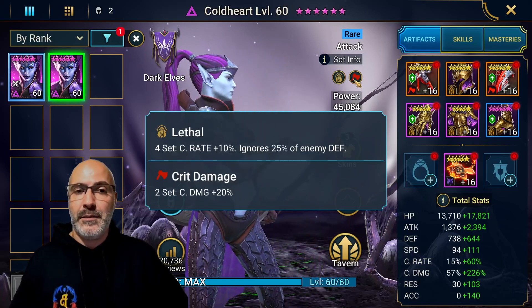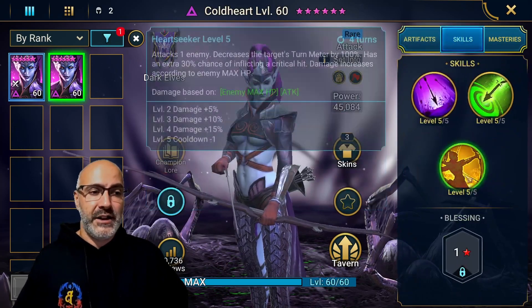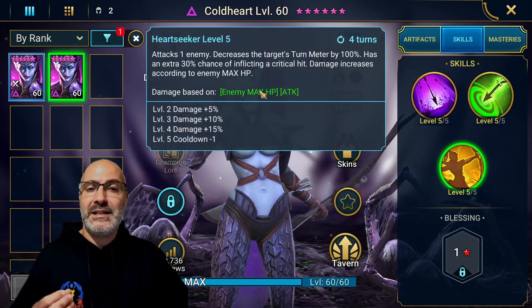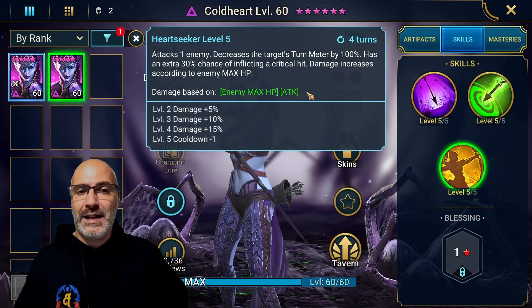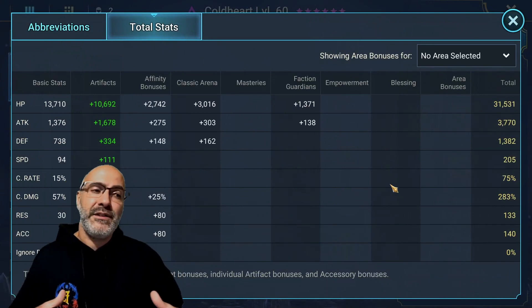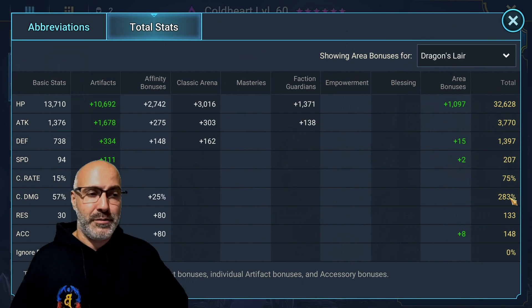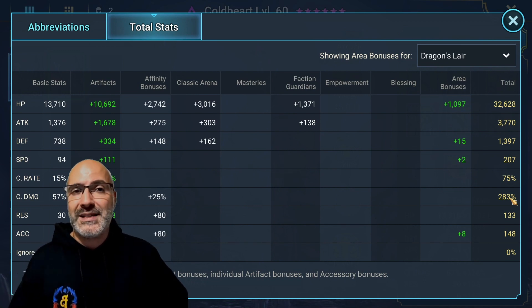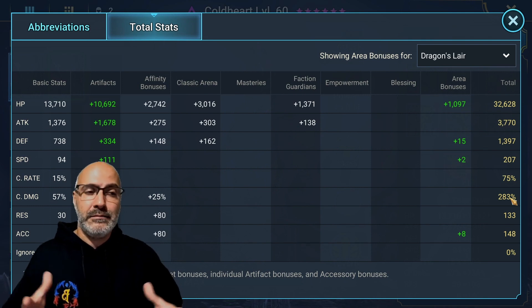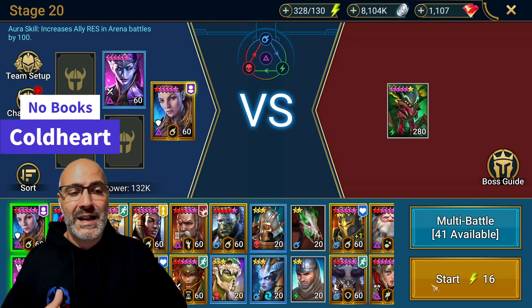For sets, we're using Lethal and Crit Damage — we want to pump up as much crit damage as possible because that's the best stat for enemy max HP scaling. Her A3 does list attack as well, but it's definitely better to scale off crit damage; attack no matter how much you pump into it won't give you the same return. Stats: 75% crit rate and 283% crit damage. No accuracy in the build, and both Coldhearts will be at the same speed. We'll test them both with Lydia, who will bring decreased defense and weaken.